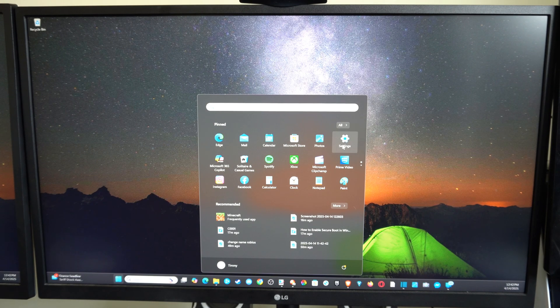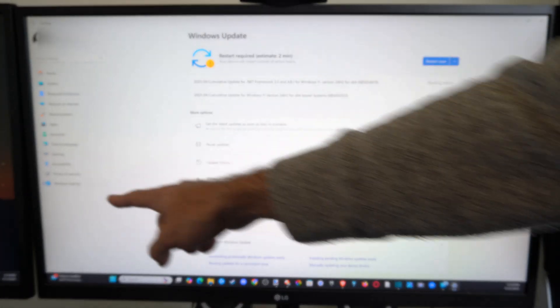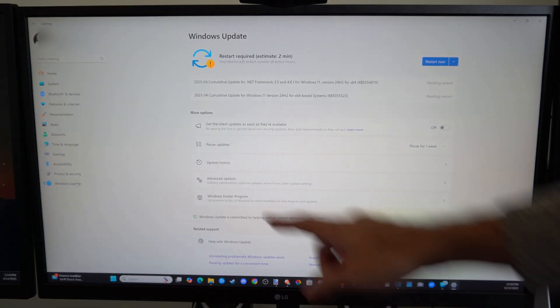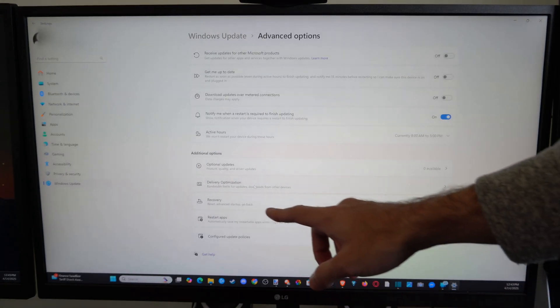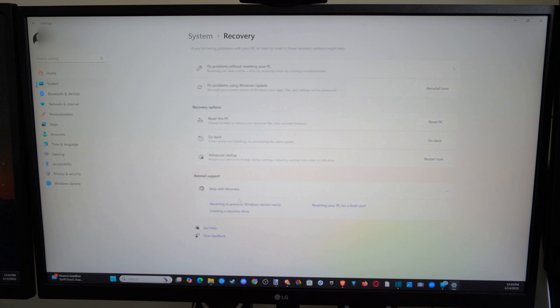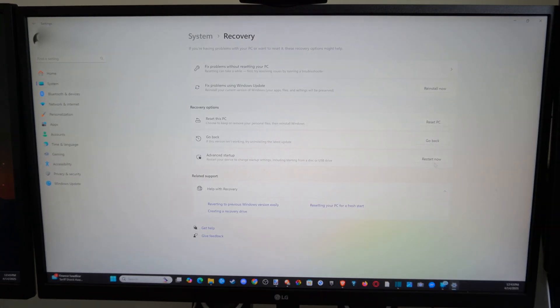Go to the Start menu, go to Settings, then go down to where it says Windows Update. Scroll over to where it says Advanced Options and click this. Then scroll down to Recovery, click that, and then go to where it says Advanced Startup and click Restart Now.